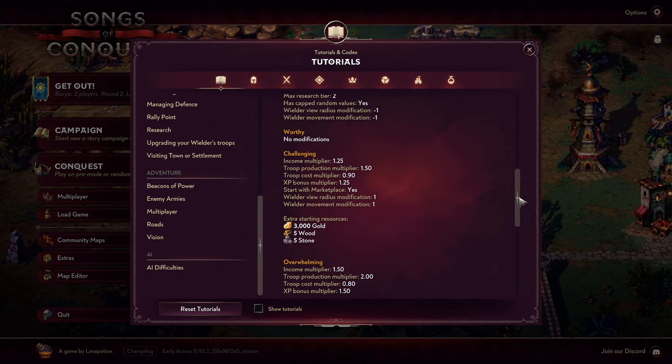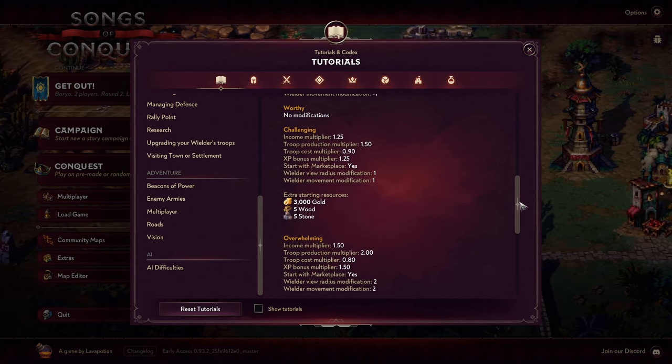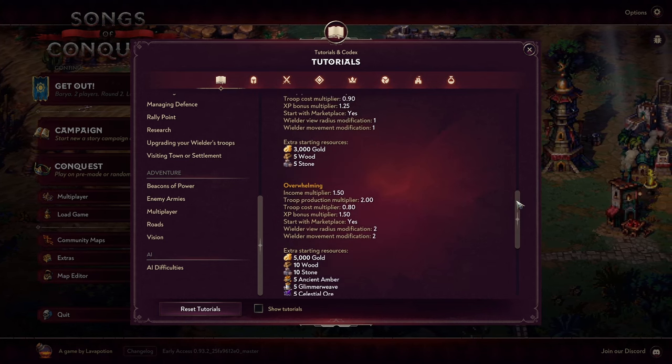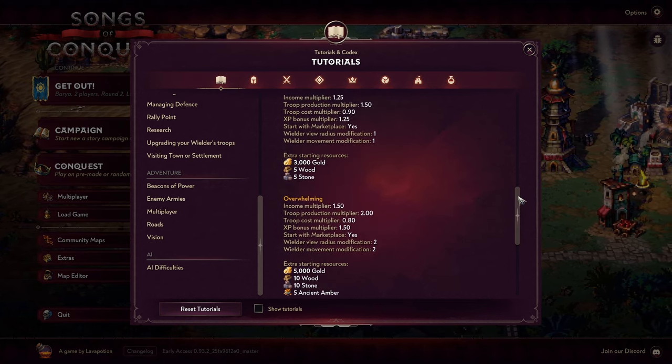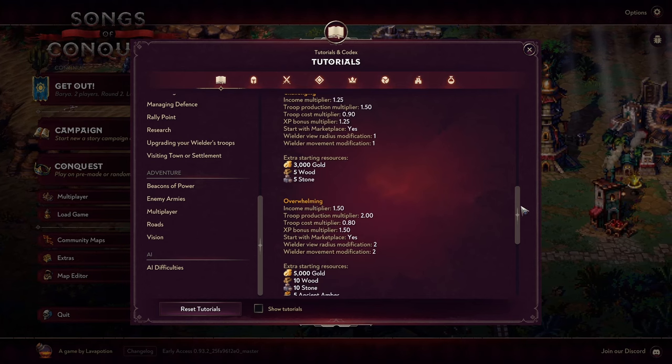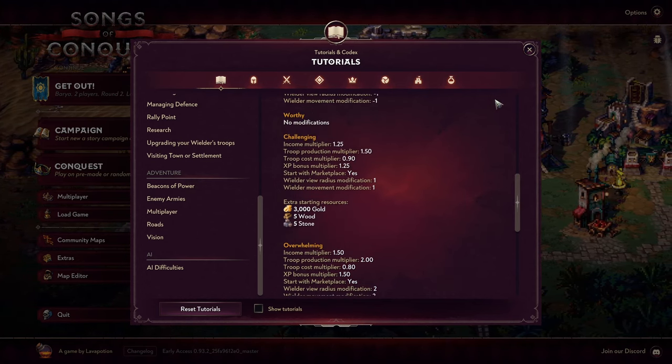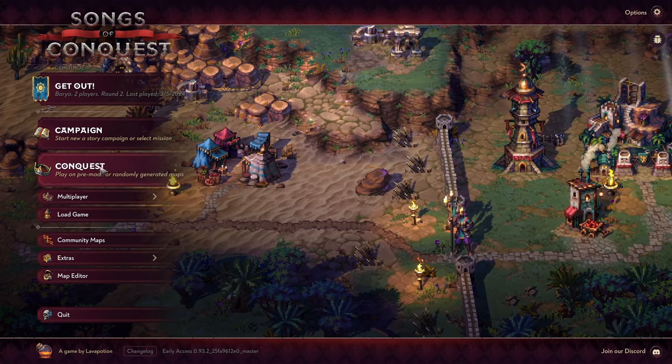Last time we played on Hard, and I think Hard is somewhere between Challenging and Overwhelming — not sure exactly where on this scale. But I think we are going to go with Challenging this time around. So let's head to the conquest.